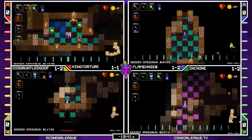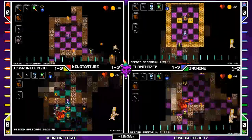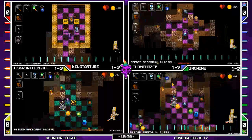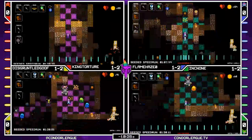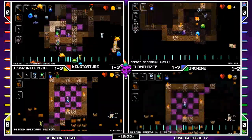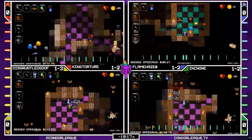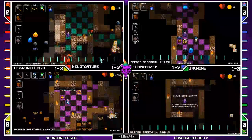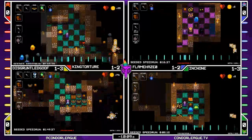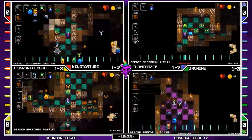Flame Haze getting down to 1-2 next. King Torture bringing up the rear. Goof getting the Leprechaun. And down goes Flame Haze — looks like Ink Nun maybe missed the Leprechaun. I think Goof was the first one down to 1-3 between the two of them, but very close. Ink Nun going to get surrounded and go down, back to 1-1. Goof can secure a pretty nice flag plant lead here if he can finish this out — his boss is dead.